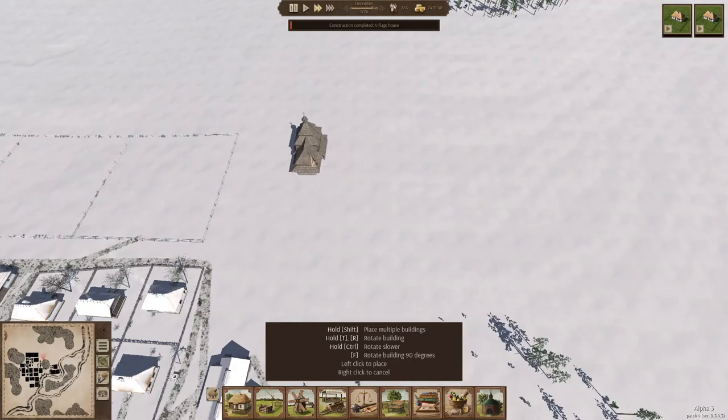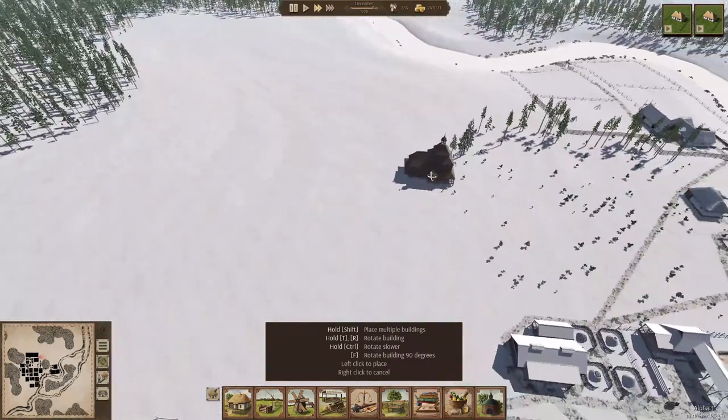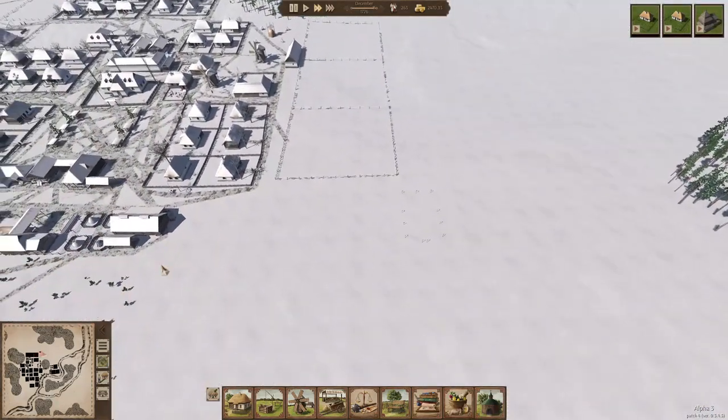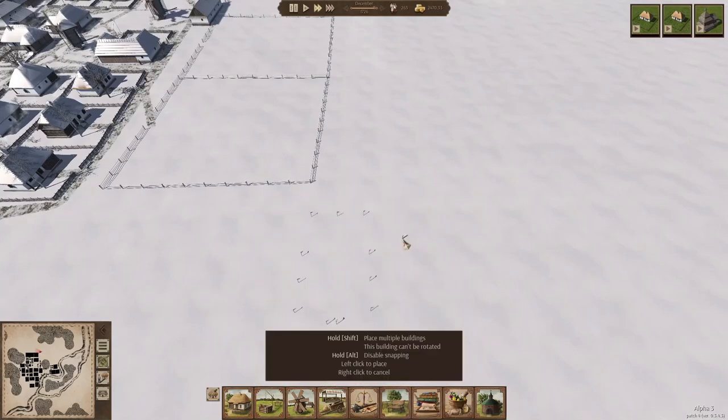Then I'll build a half-round village around it — just to give you an idea of how it will look. I'm going to place it somewhat in the center of this whole area, and then we'll just try and build a village around it. We don't have enough stone yet to complete the church, but that's not really important — I just want to show you what you can do.